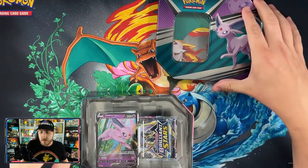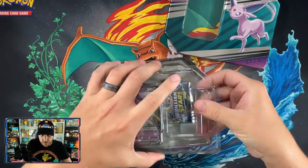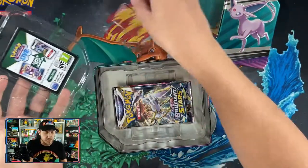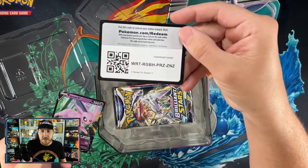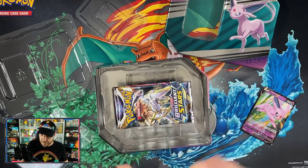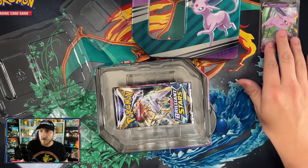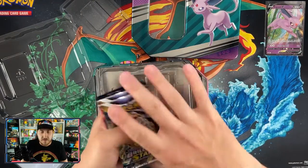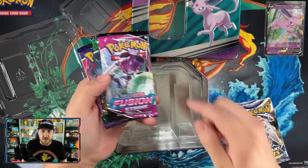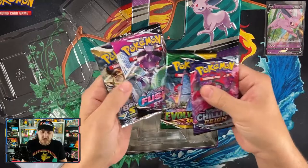Nice color combination on this tin. There's the Espeon V promo — let's get that code card out for everyone and sleeve up our Espeon V and set it up where the good cards go. Inside we have five packs: two Brilliant Stars, one Fusion Strike, one Evolving Skies, and one Chilling Reign. A pretty good pack assortment.